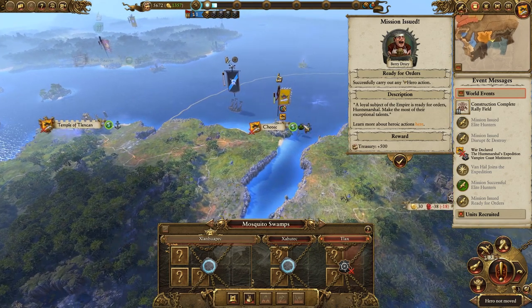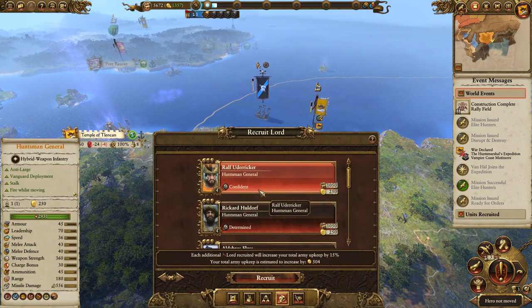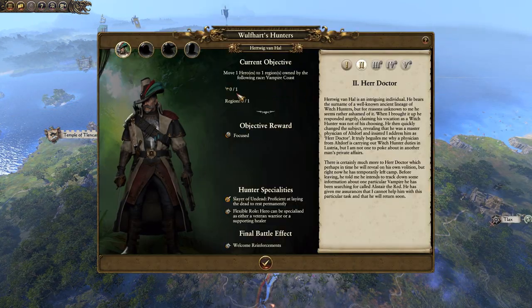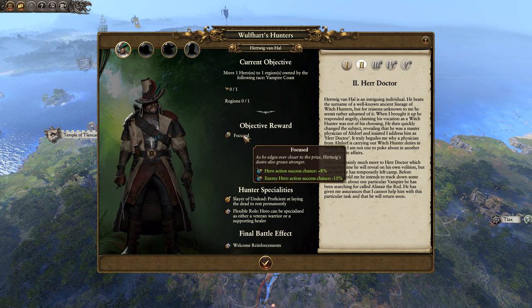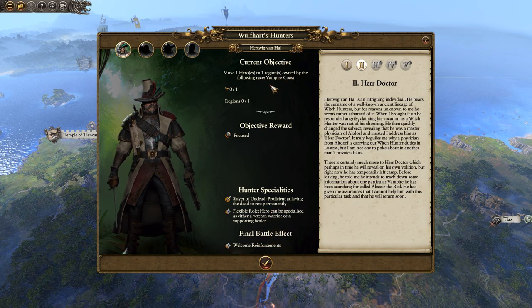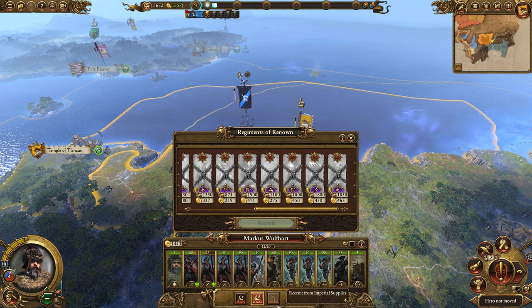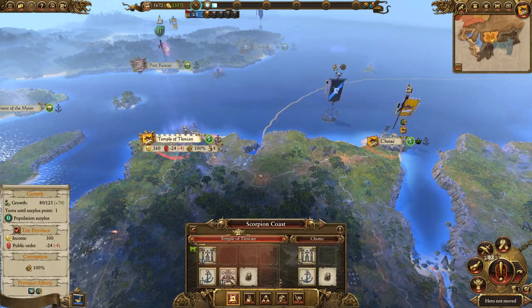Von Hull explained your cause and you asked him to join the expedition. He accepted on one condition - that you help him with his own mission. The next objective is to successfully carry out a hero action. Hertwig is now in our force. His next quest requires moving one hero to a region owned by the Vampire Coast, with the reward being hunter specialties and allied reinforcements during the final battle. Looking at recruitment, Huntsmen are actually a top-tier unit - you don't get them until the next building tier, which is interesting.